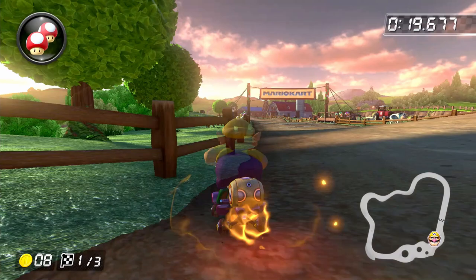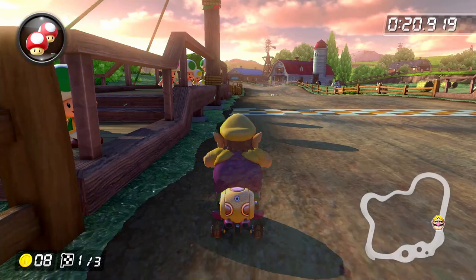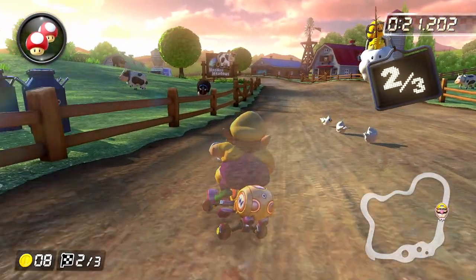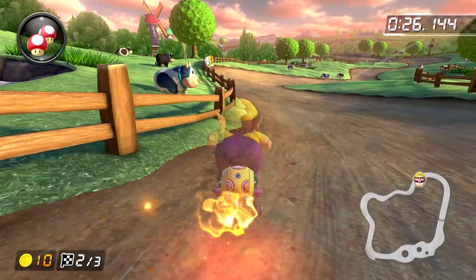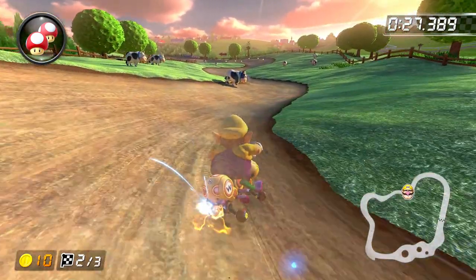Moving on to lap two, you want to start your left drift right around the time that you get to the lap marker. You want to take this drift only as wide as you need to, keeping the joystick in neutral as much as possible. After building up a super mini turbo, you want to do a right drift, build up a mini turbo, and hop over the grass just like on lap one.